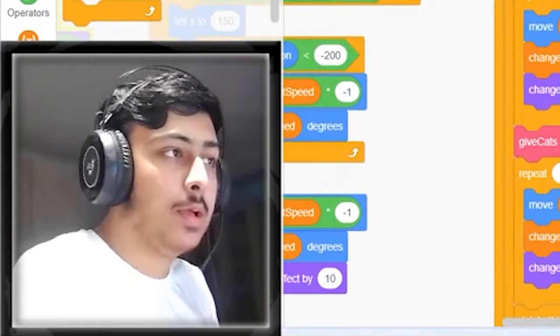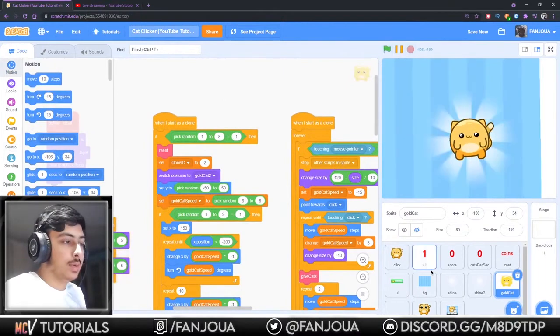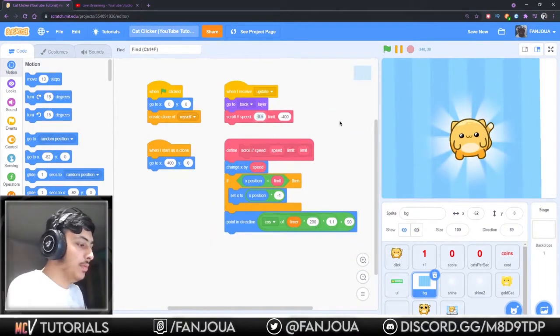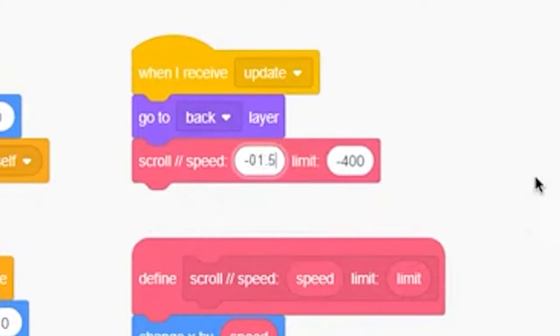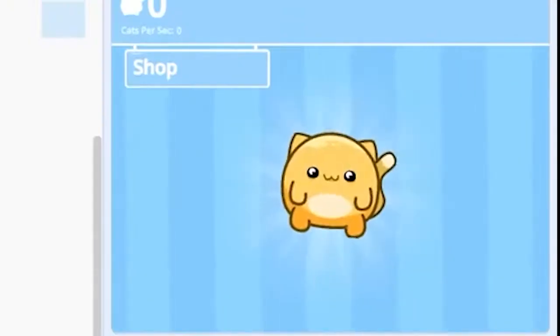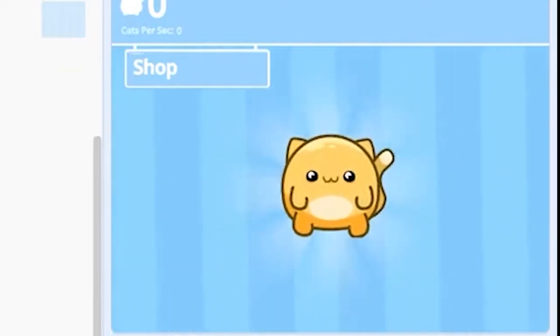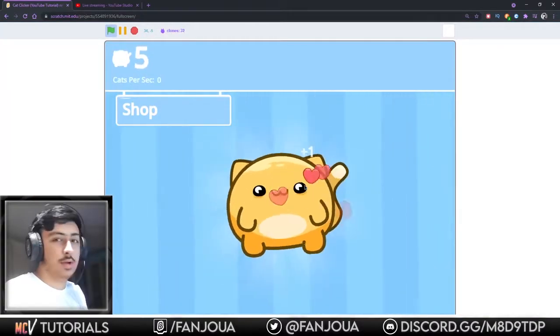Okay, that was good. Let's move on. Let's make this animation faster - scroll speed minus 1.5, minus 500, 3, 0.5, 0.25. Yeah, this speed is good. What do you guys think?